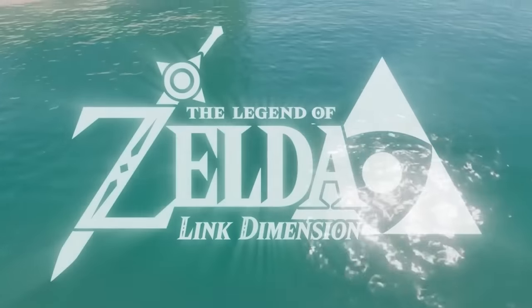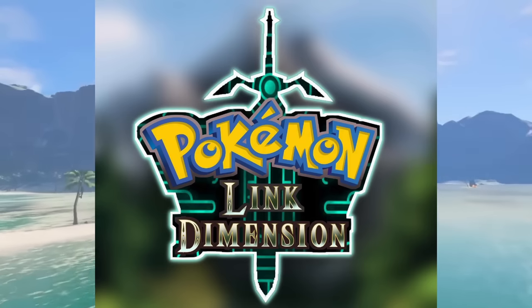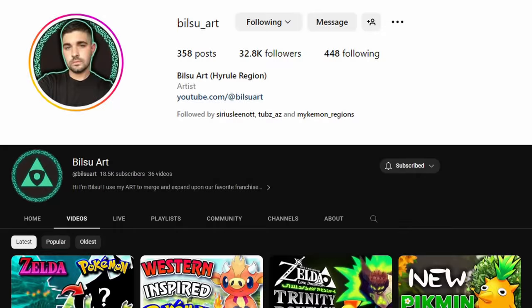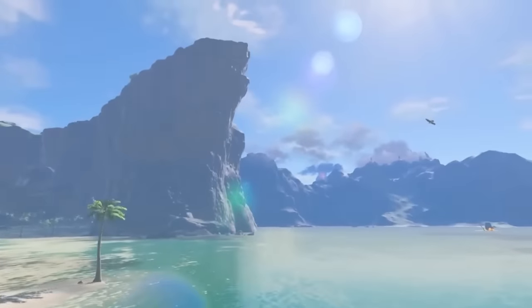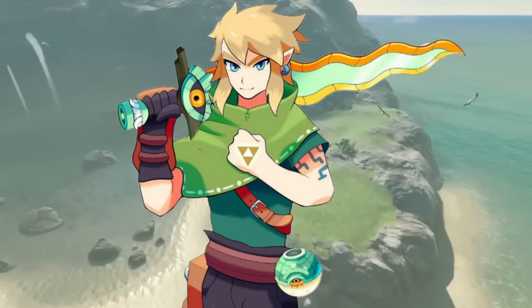Introducing Pokemon Link Dimension, a brand new Pokemon Fakemon region inspired by all things Zelda and Hyrule. Created by Bilsuart, who you can find on Instagram and YouTube. This region may already look familiar to you, and so will the protagonist Link, who will be your character as you explore Hyrule.